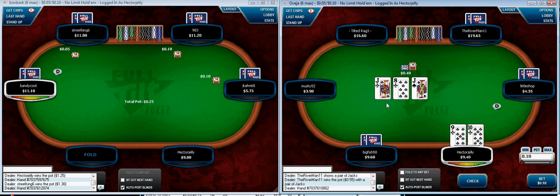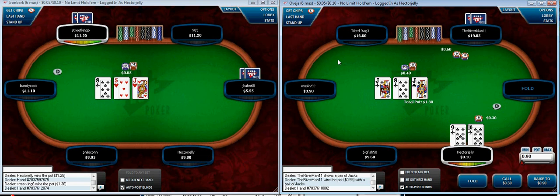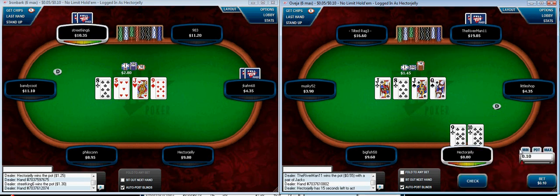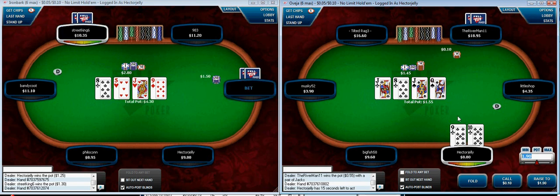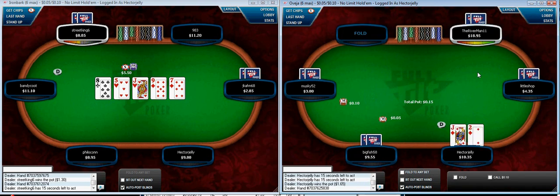I'm just going to complete here. That's a great flop for my hand — I've got an open-ended straight flush draw. His play here is weird. If I thought there was any chance he'd fold, I'd raise. I think he probably does have a jack, so there's not much point raising the flop because he has the best hand and I don't think he's going to fold. I'm just going to raise and hope to get it in. Although I'm beginning to suspect he just has an eight. So I messed that up on the flop to a certain extent — I thought he was stronger than he was, so I just called his raise hoping to hit a flush or straight draw, but it turns out he didn't really have a strong hand. I'm just going to fold here.